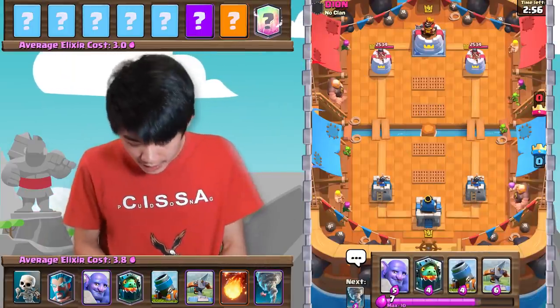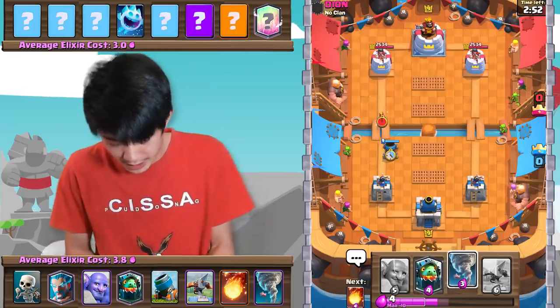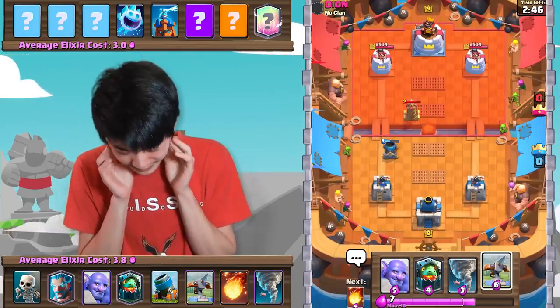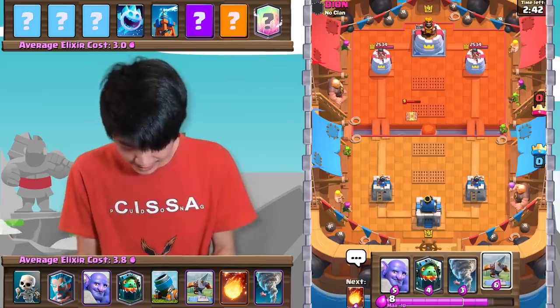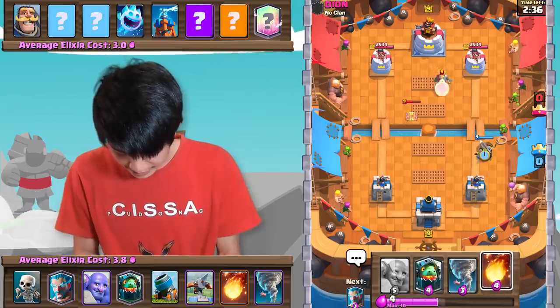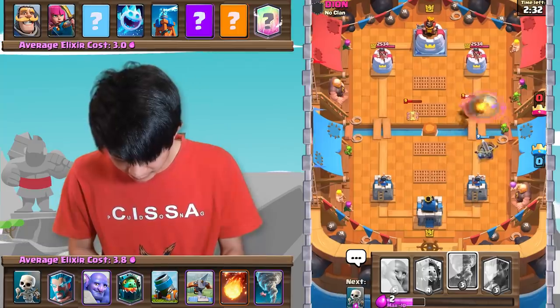Alrighty, next up against Dion from NoClan. Good luck. Starting off with the Mortar here. Tesla — this is probably Expo. I hate this matchup with a passion, just like Mortar Bait. We're going to do that there — he'll probably go in with his Archers. We're just going to Fireball that out with the Knight.